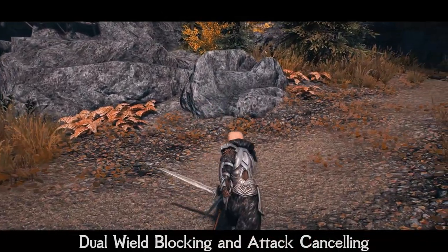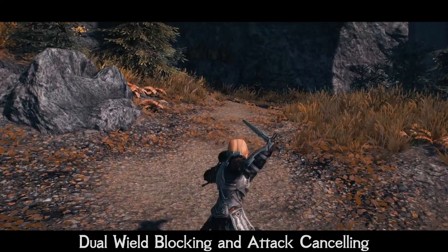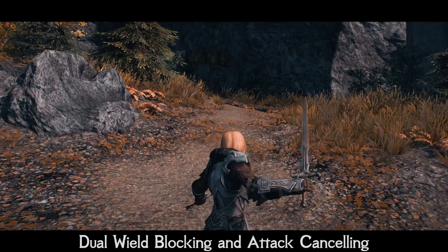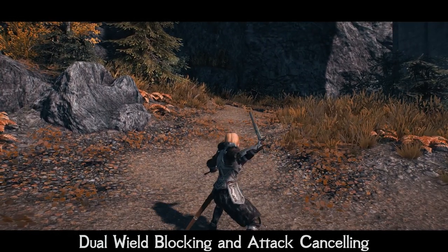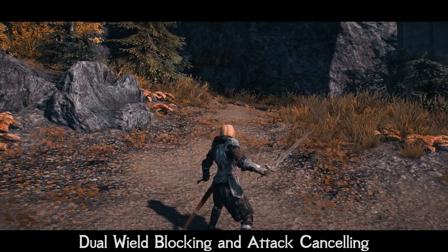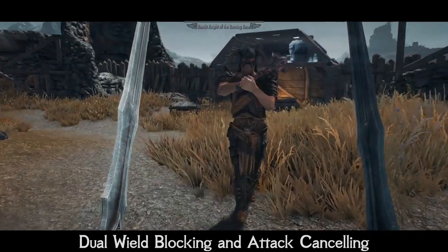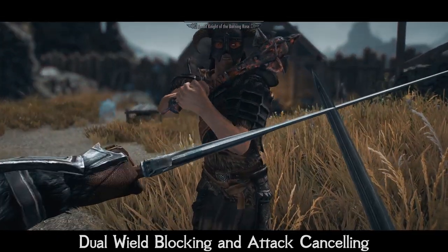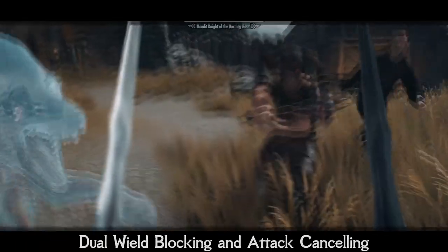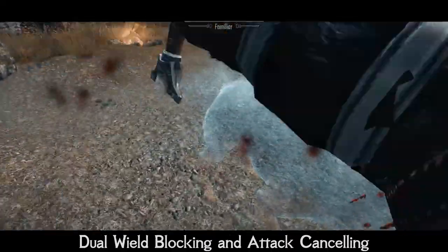Dual-wield blocking and attack cancelling. This mod is lightweight and simple. Many Skyrim players were not satisfied with the lacking ability to block while dual-wielding, and it would also be great to cancel your attack if needed. This mod gives you both — it allows you to cancel regular melee swings using the sheathe weapon key, and also allows you to block with the right key if you are not attacking or sneaking. This small but complete improvement makes battles much more interesting. Just take a look at the little gameplay demonstration.